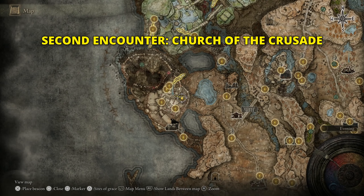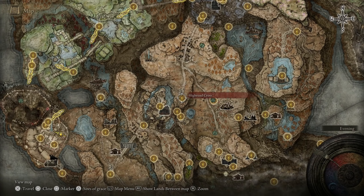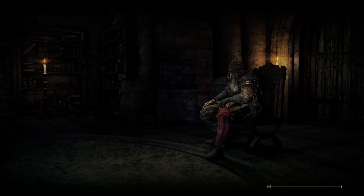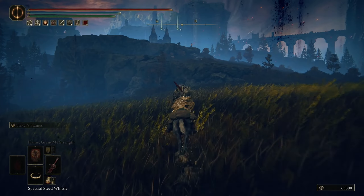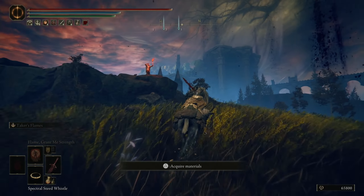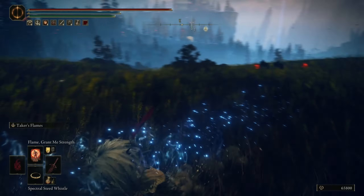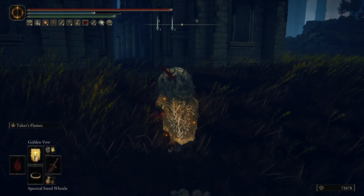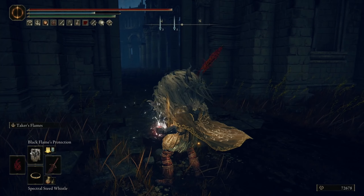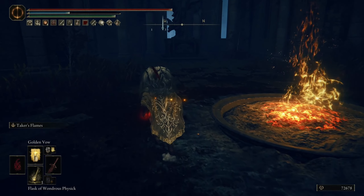Now we're going to the second place where he appears — the Church of the Crusade. Spawn at the Iwod Cross Site of Grace, mark it on the map and go there. When you get inside, head towards the end part of the church and he will invade you. Make sure to defeat him around the fire area.